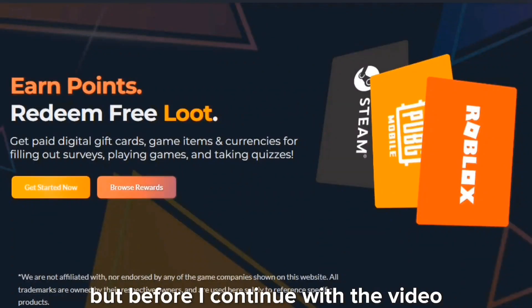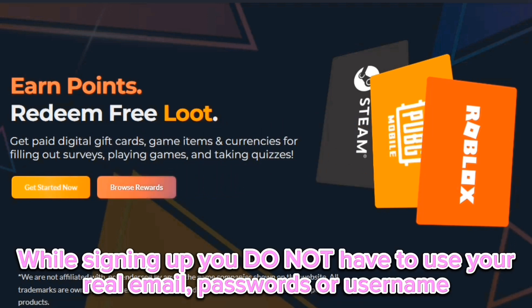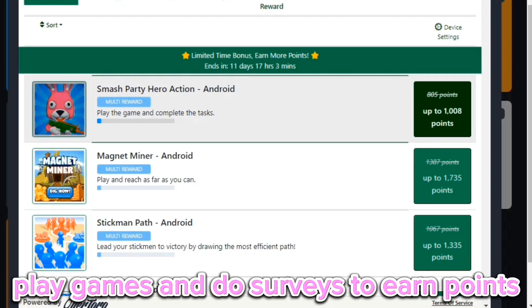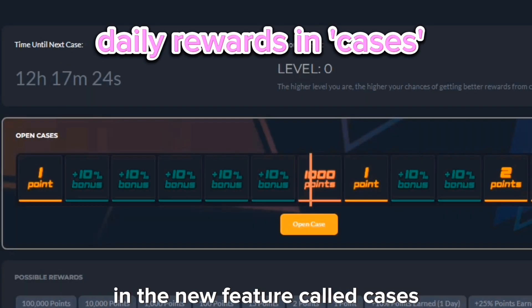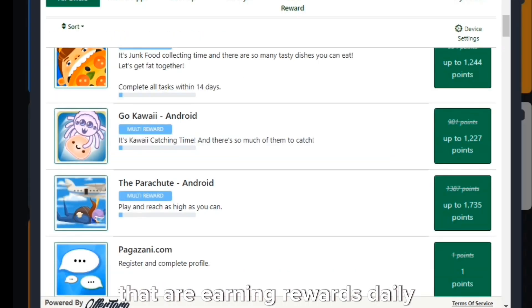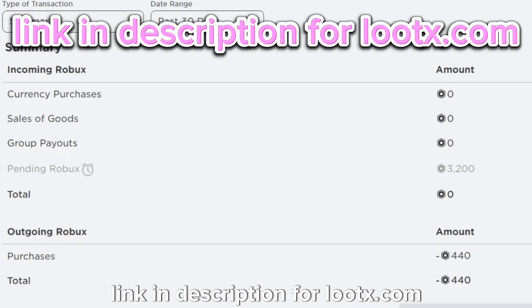But before I continue with the video, are you looking for free Robux? Then you should check out lutex.com. It is so safe because to use this website, you do not have to use your personal information like your email, passwords or username. To earn points, you have to do surveys and play games. You can also use my code for an extra point. Earn daily rewards in the new feature called cases. One point equals to one Robux. There are so many registered users on this website that are earning rewards daily. I too have been cashing out a lot of Robux from this website. Link in description for lutex.com.